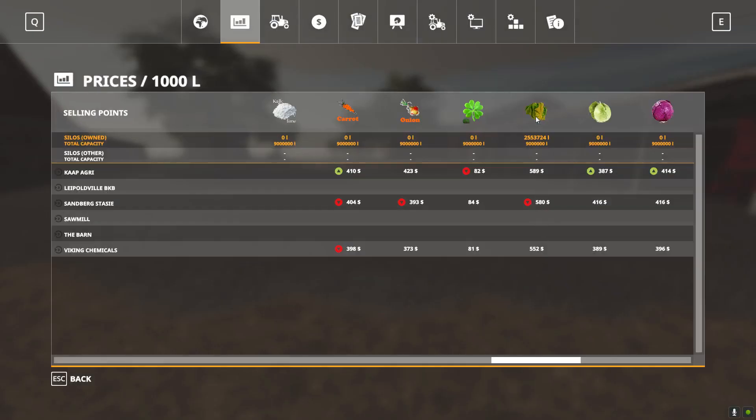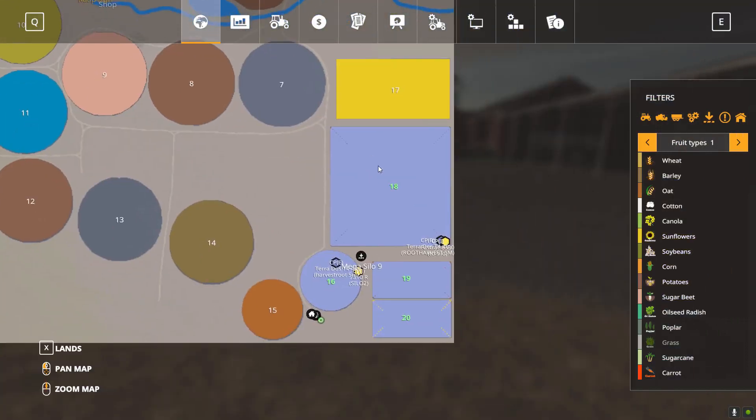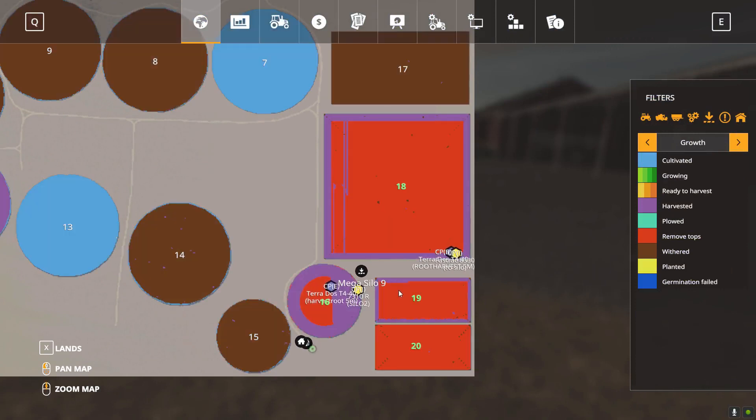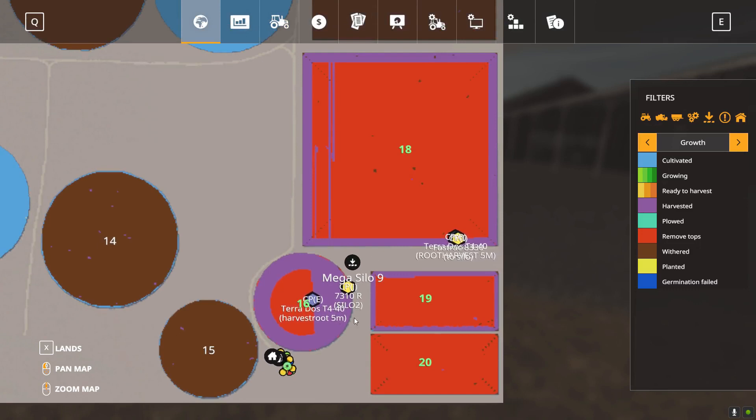I've been monitoring our lettuce prices — 589 is the best it's gone up so far, so I'm keeping a close eye on that. We are busy harvesting. Let me quickly go to the fields to show you how far I am. I've had so much hassle with CoursePlay. On field 18, I've tried different ways of harvesting and the only one that was successful is a normal one harvester on it.